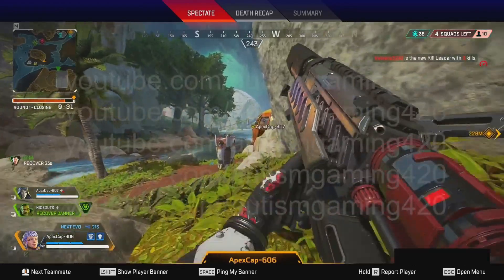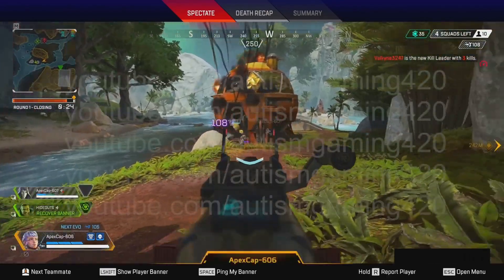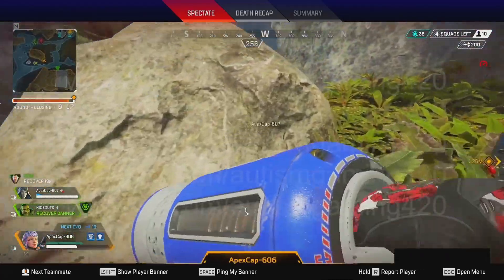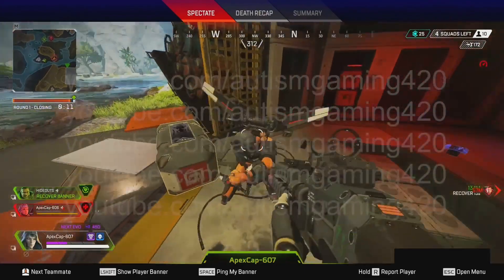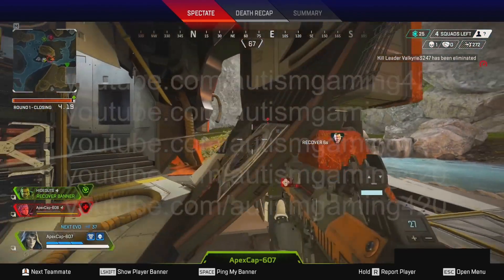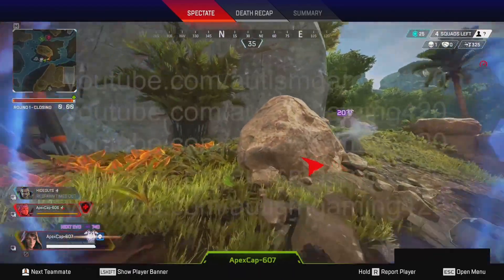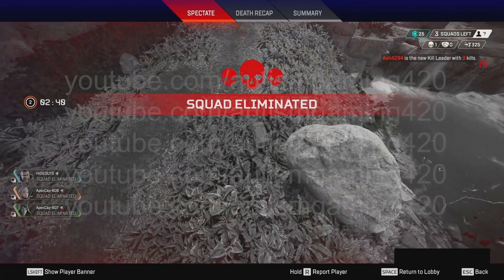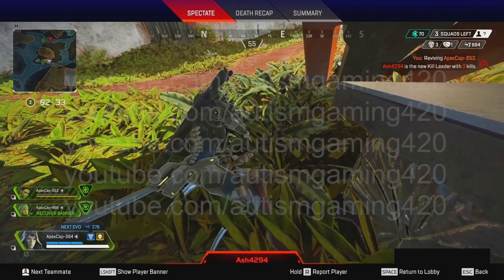One of the most interesting things about this new map is that it looks like it has a lot of cover. The current map, King's Canyon, is one of the worst in my opinion because it has too much open space — if you're fighting a team, it's very easy for a third party to come in or shoot you from a distance. What I'd like for this map is if it had a lot of cover: trees, stones, broken cars. There's a reason the competitive side of Apex Legends is still playing on World's Edge — King's Canyon just isn't good enough.